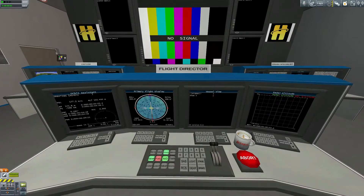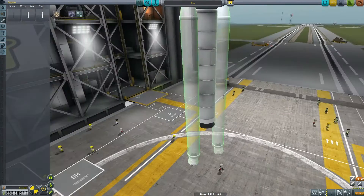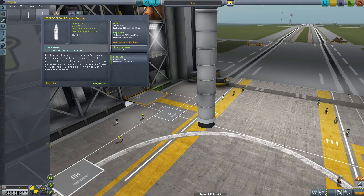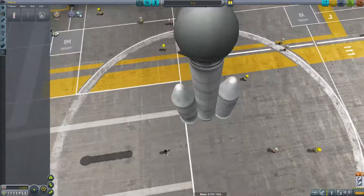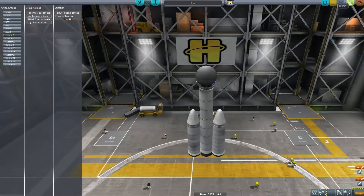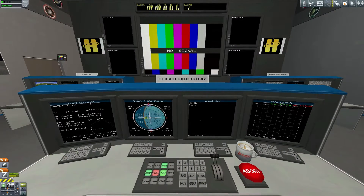Every flight is pretty much the same — we just learn less from it each time because we've already studied it. But we end up giving all that information to our engineers and get ourselves some new parts. I do have to hack myself some new money because this is very expensive. Let's just pretend I'm a government program. We have a new science tool and side boosters which will hopefully slow us down and keep us from dying.